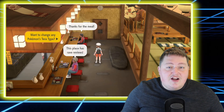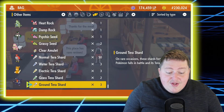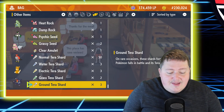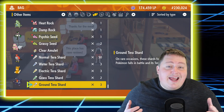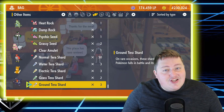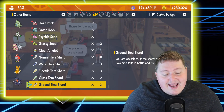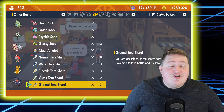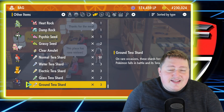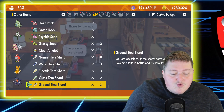Tera Shards are kind of like mini Tera Crystals that you're going to pick up throughout the region. Now if we look into my bag, we do see that I actually have several of them — I have Normal, Water, Electric, Grass, and Ground. These are all from raids I did, and raids are going to be a great source of getting these. If you have three-star or higher raids, when you knock out the Pokemon or catch it, you are most likely going to have drops that include experience candy and Tera Shards. You can also find them all over the game just on the ground like any other hidden item, but obviously that takes longer. So I do recommend getting these through raids.